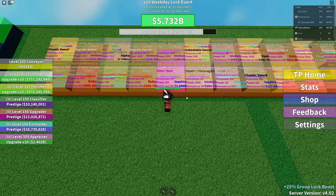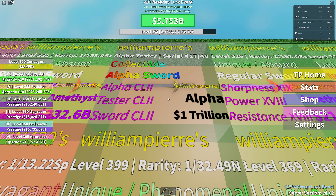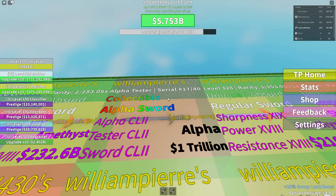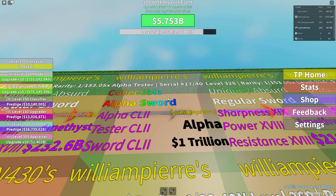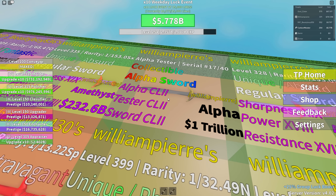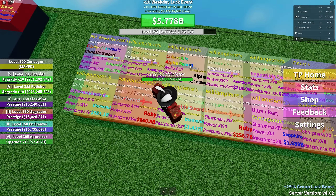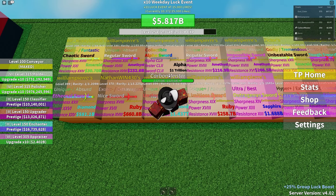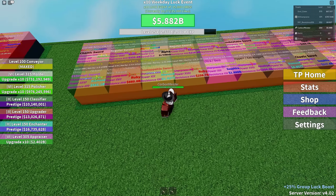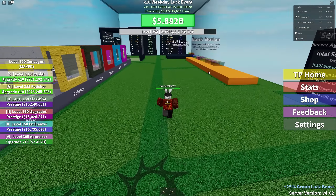The most important sword here is the alpha sword — this was only given to alpha testers and has a serial number on the top right-hand side. Only 40 of these existed in total and the one we're looking at is number 17. It's worth one trillion if you sell it, and based on the stats — alpha C, L, I, I — it's insanely powerful. Its class is 'collectible.' Most people who have the alpha sword don't have it under their own name, but William's is still under his name, which is super awesome.